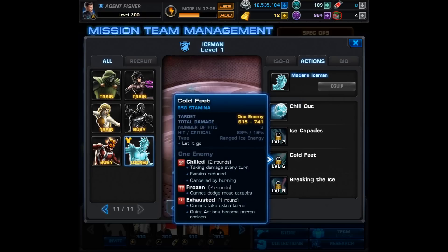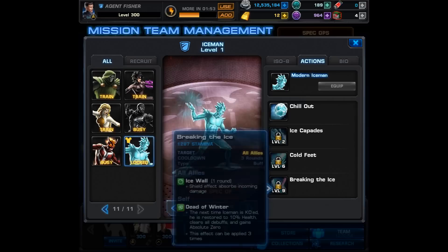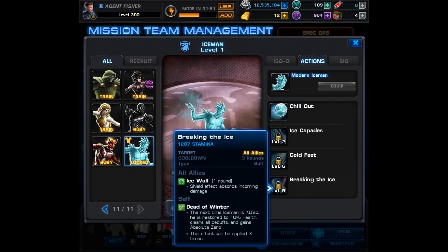His level 6 is called Cold Feet. It also causes Chilled but on one enemy, Frozen so the target cannot dodge most attacks, and Exhausted. I really wish you could put Exhausted on everyone at once, but I'll take what I can get. Then his level 9 puts a buff on your entire team — it's an Ice Wall, a shield effect which absorbs incoming damage, and Iceman also gains Dead of Winter, which is one way to start stacking that buff. It does have a 3-round cooldown.